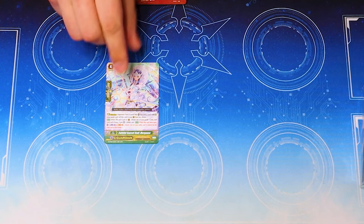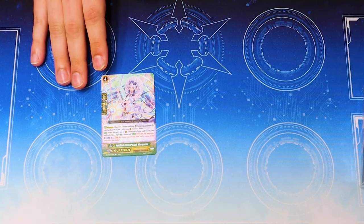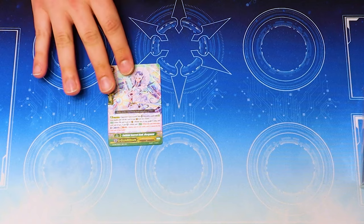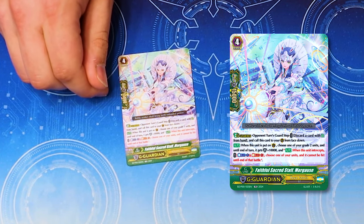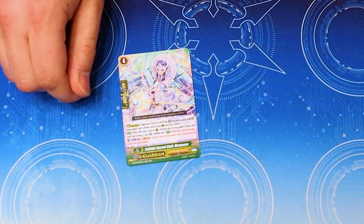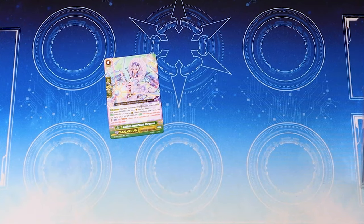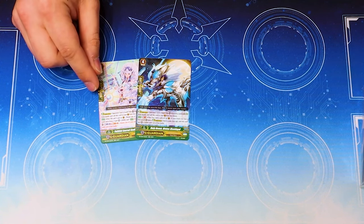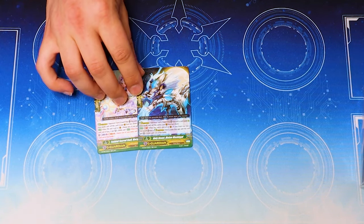G Guardians. I just want to preface this and say that unless you're playing Blasters, all the G Guardians for Royal Paladin are ass — they're just terrible. This one is you can give a Rearguard 10k shield and the ability when it intercepts, you may Counter Blast and Soul Blast to turn it into a PG. That's if you have something in your front row to intercept with. So good luck with that. This card kind of sucks in my opinion, but if you can pull it off, nice.